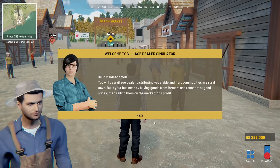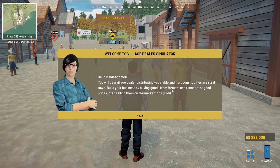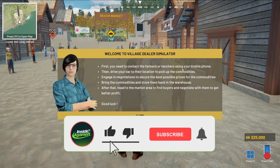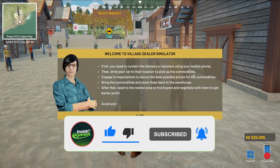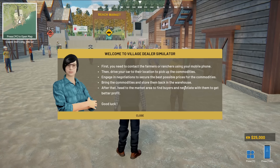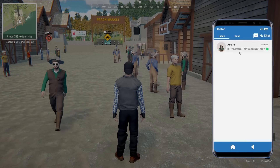Welcome to Village Dealer Simulator. You'll be a village dealer distributing vegetables, fruit and commodities to a rural town. Build your business up by buying goods from farmers and ranchers at good prices and selling them on the market for profit. First you'll need to contact the farmers or ranchers using your mobile phone. Drive your car to the location, pick up the commodities, engage in negotiations, secure the best possible prices, bring the commodities to the store and store them in your warehouse. After that, head to the market area and find buyers - negotiate to get better profit.